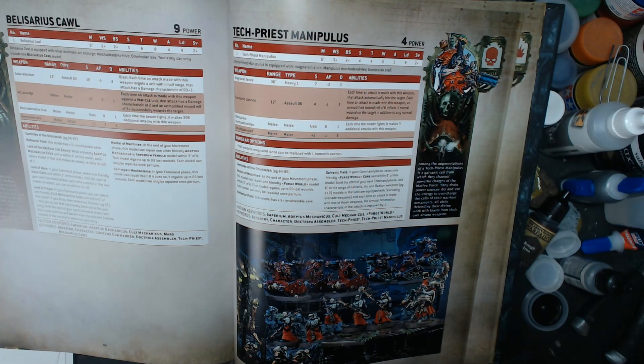Just look at this as he chooses his own canticle every turn — and he's hitting on twos, wounding on twos. All kinds of reroll shenanigans with a character that can hang back, fight some stuff if it comes into your lines. He's tanky. He's not going to get sniped out easily. And if he's your Warlord, four-up invuln, minus one damage makes him super tanky.